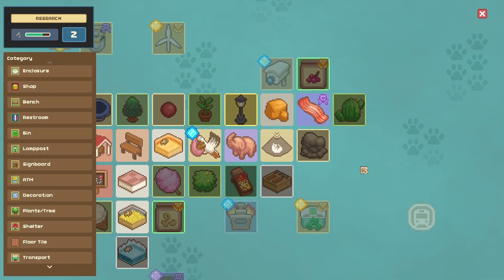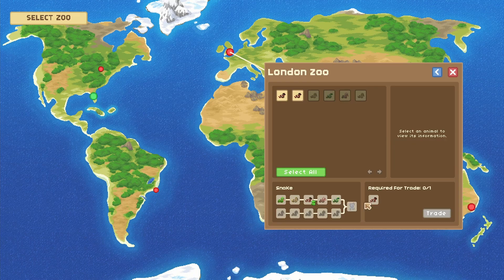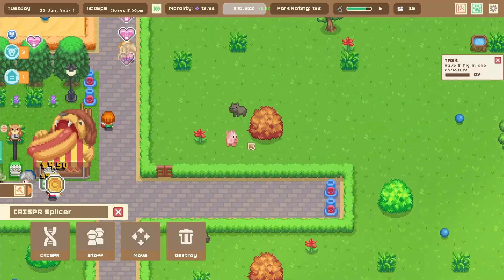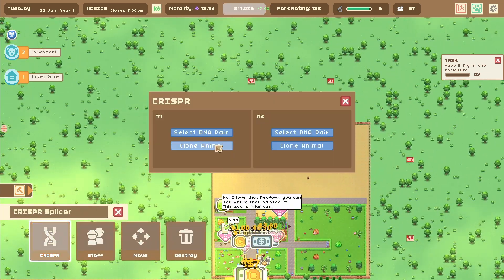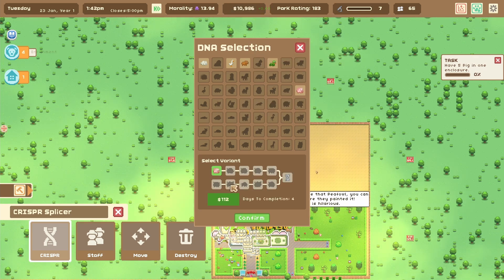Yes, it does require a pig, but thankfully I have the proper snake to trade for little piggies. Goodbye little snake — you're not pregnant, I don't care about you. We're getting pigs. And then we'll put the pigs right in here. There's our brand new piggy and a capybara — I don't know why they're in the same pen, but I really don't care. What I do care about is going to the crisper splicer, and now I can start cloning them. We're going to clone two of them and it'll be fantastic. And we're also going to start breeding them.